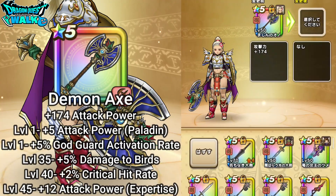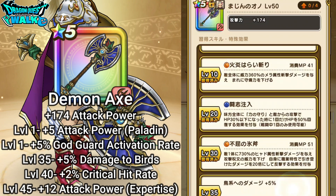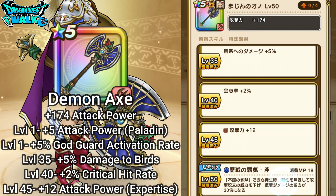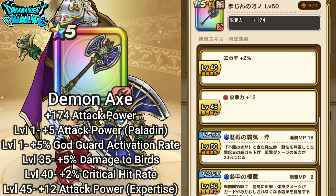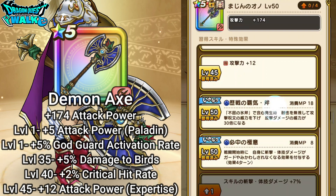First I want to go over the Demon Axe. Its attack power is going to be plus 174, which is actually pretty high. For its level basic stat increases, it's going to have plus 5 attack power if equipped on a Paladin, and also at level 1, plus 5% to God Guard activation rate. At level 35, you'll have plus 5 damage to birds. At level 40, plus 2% to critical hit rate. And at level 45, plus 12 to attack power if you have expertise with this weapon.